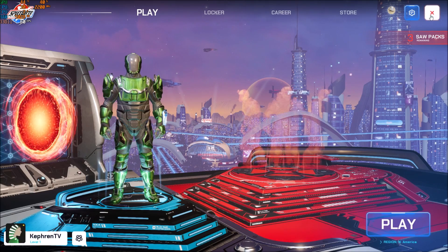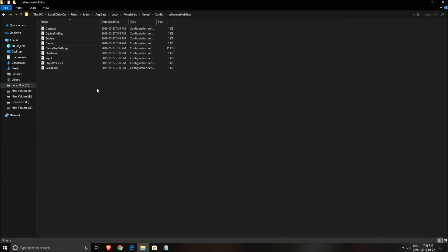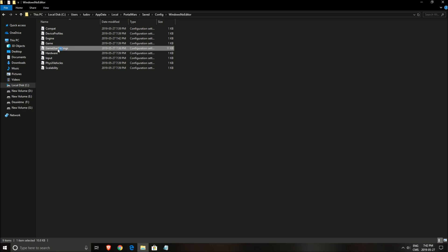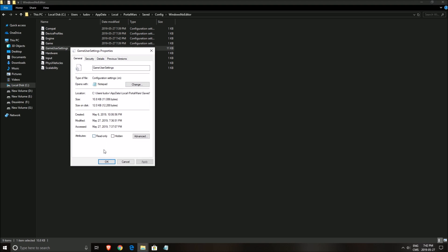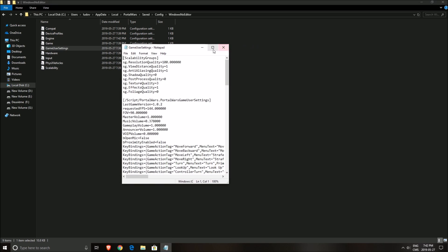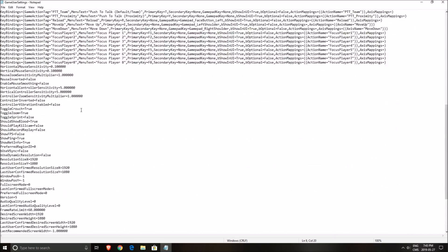Now let's go to the config file. To find it, navigate to: Users → your computer name → AppData → Local → PortalWars → Saved → Config → WindowsNoEditor. Open the file called GameUserSettings and double-click it. Inside, there's a graphic parameter called foliage quality — set it to zero. By default it will be at three, and changing it will help your FPS.